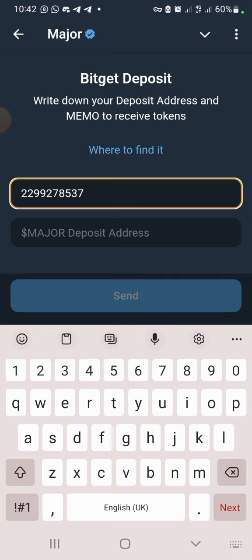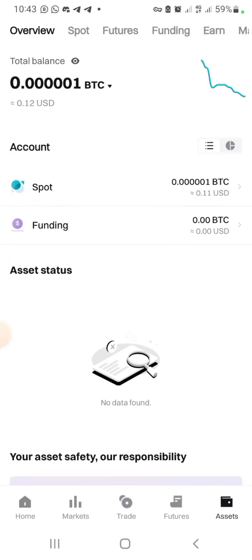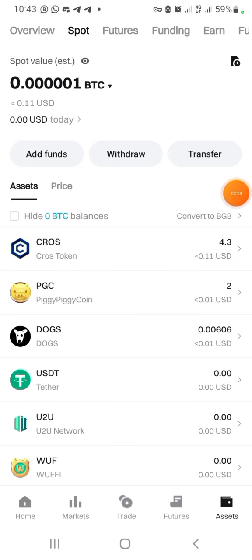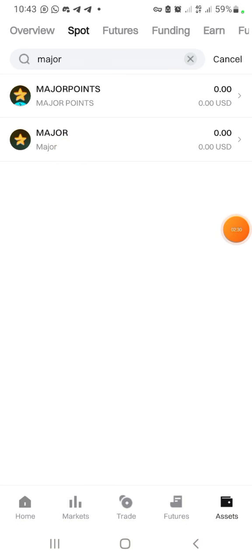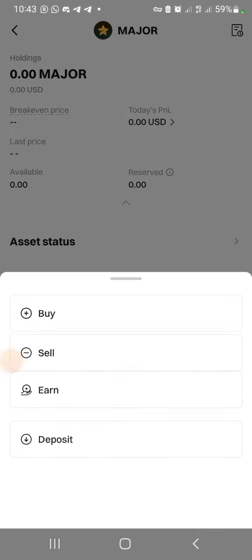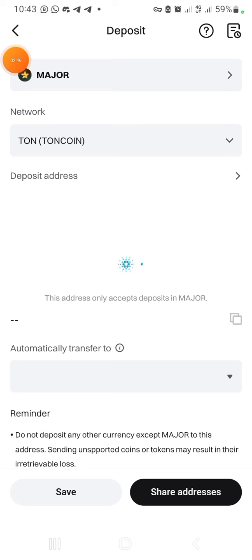Now let's copy the Major deposit address. On Bybit, click on Assets, then go to Spot. Search for 'Major', click on the second Major result, then click the three dots and select Deposit. Select the network — TON — then copy the address.